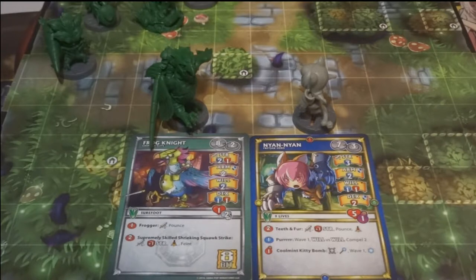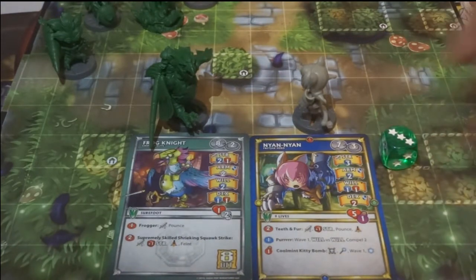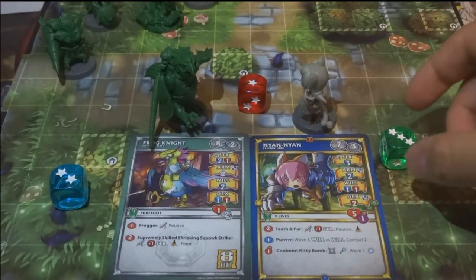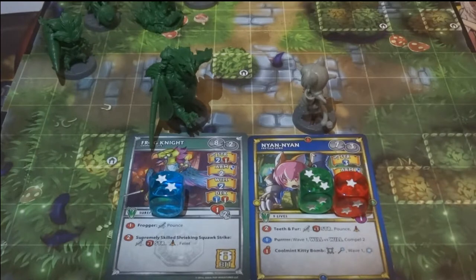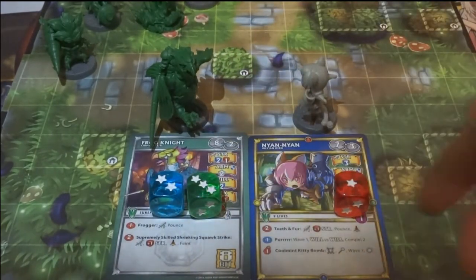Once those are determined, roll the corresponding amount of colored dice and see how many stars you accumulate. Depending on what type of attack you use, you could be using a green die, a red die (which will be the most common), along with the blue die. Then the defending model will use a banner for a defense roll, indicated by a shield next to the banner. Compare the stars accumulated — if the attacking model had more stars, the attack is successful. If the defending model accumulates the same amount or more stars, the defense is successful.